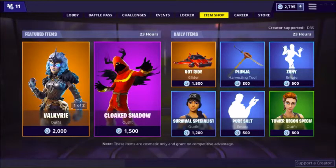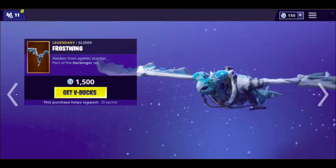What's up, ToxicGamer here back with another Fortnite video. In today's video I'm going to be talking about how to get the Frostwing Glider for free in Fortnite. This is the skin that is in the item shop today and I'm going to give it away to someone.